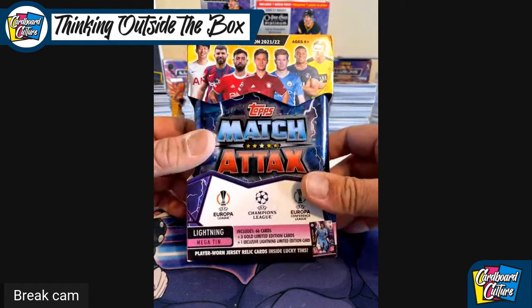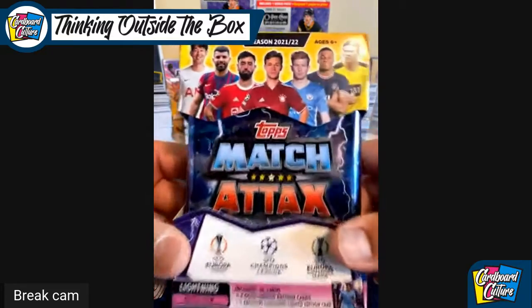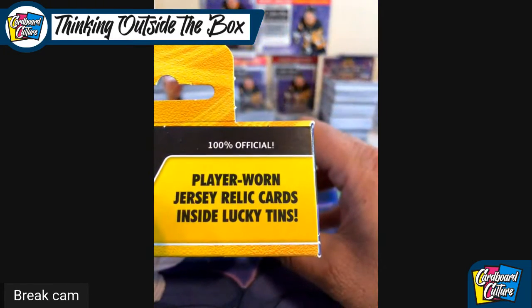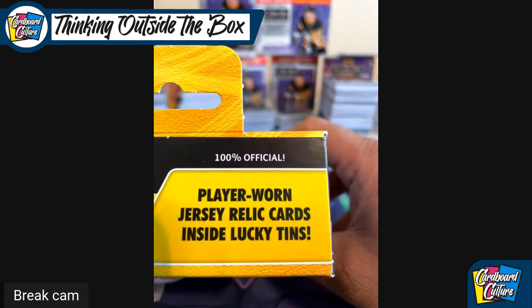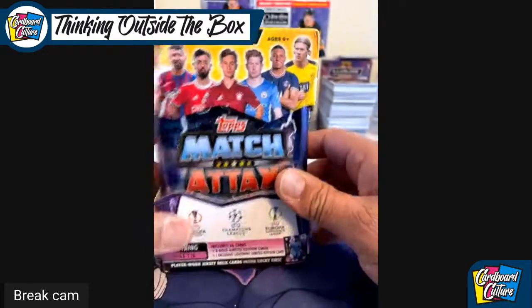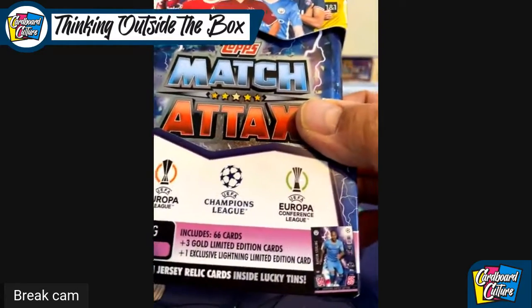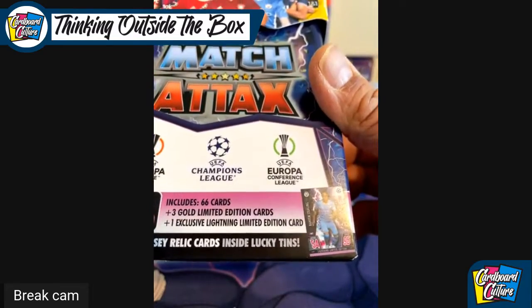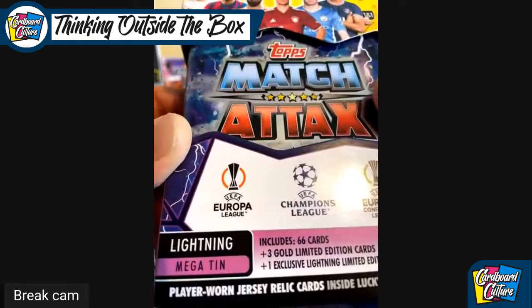Hey folks, a quick box break of Topps Match Attax. I realized my previous camera angles were terrible, so I'm trying this again. The reason I bought this is you can get player jersey relic cards inside the lucky tins, and it's also 100% official. These tins are pretty cool — this is the Europa League, Champions League, and Europa Conference League. It includes 66 cards, three golden edition cards, and one exclusive lightning limited edition card — it's a lightning mega tin.